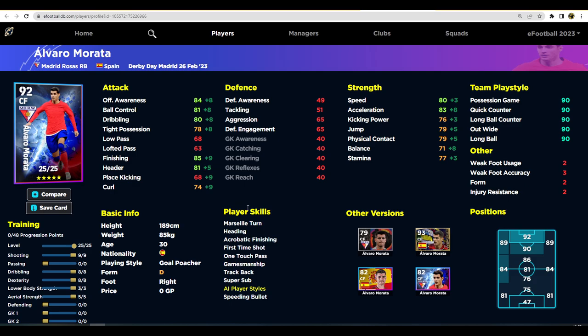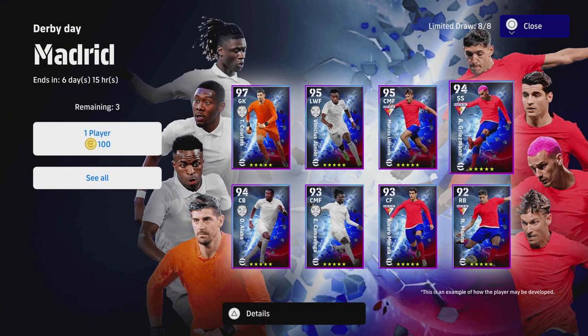Moving on to Alvaro Moreta — we don't really need to train him up multiple ways because honestly I don't think he's worth training. No matter how you train him, you're not getting finishing, offensive awareness, or acceleration into the 90s — you just don't have enough points. Even if you remove all dribbling and put everything into shooting, you only get 88 shooting. Put it into dexterity and you get 87 acceleration. He does have super sub, heading, acrobatic finishing, first time shot, and one-touch pass, but he's got standard form, and there are better options in the GP market.